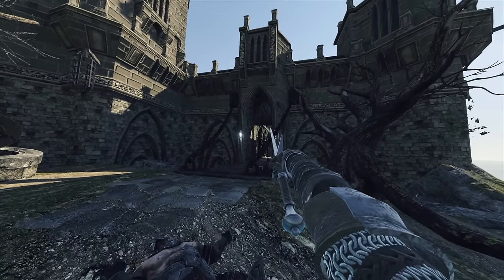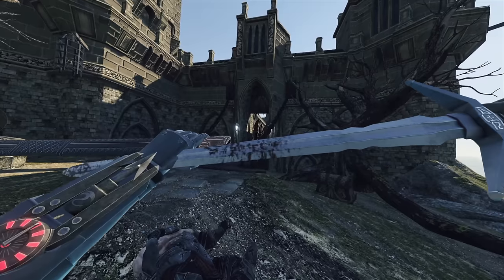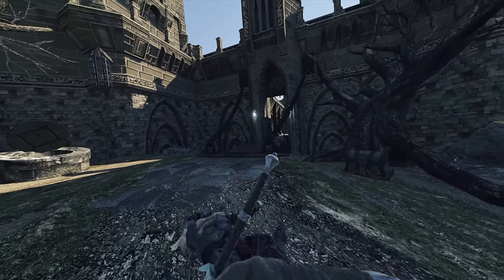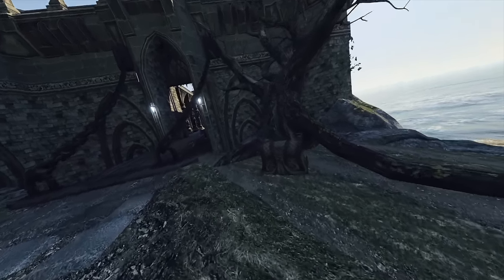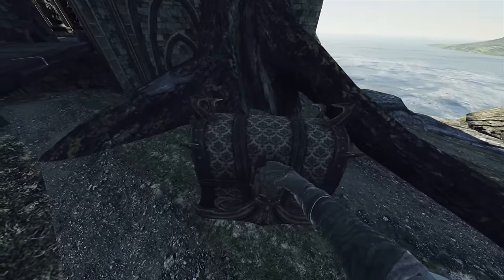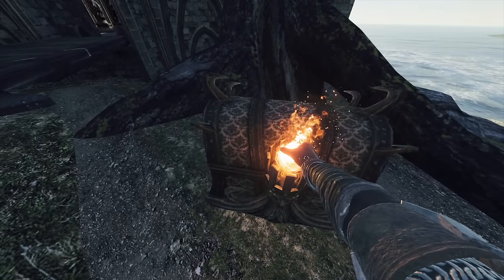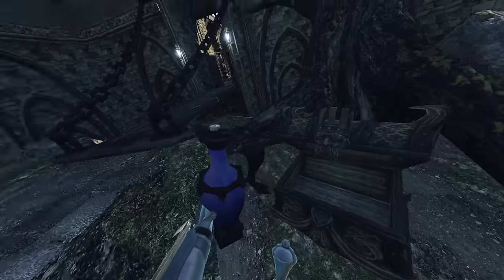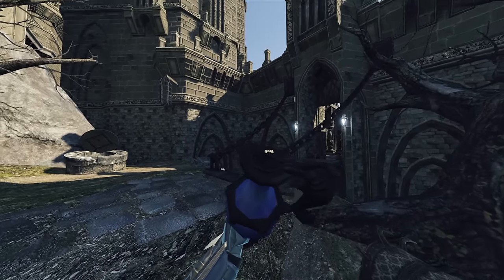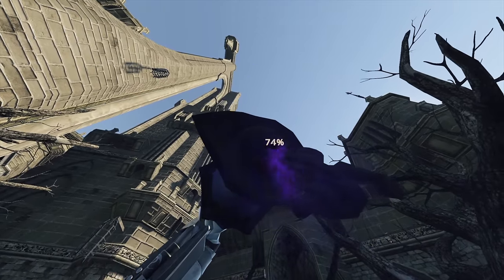It triggers the gate to open. Let's first resheathe our blade. Oh my goodness, this is so cool — I am ready for an adventure. You can open these chests now, even with fire. A stamina potion? Or is this mana? This is mana! Oh my goodness, that is amazing.